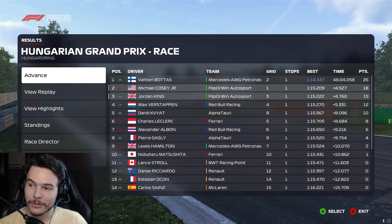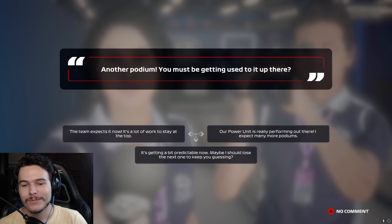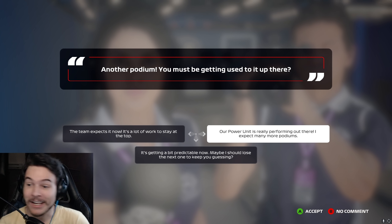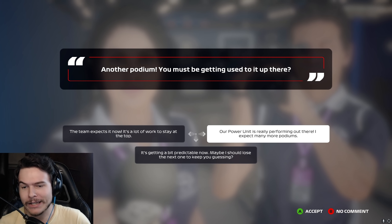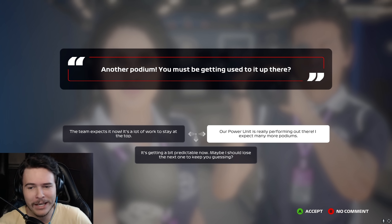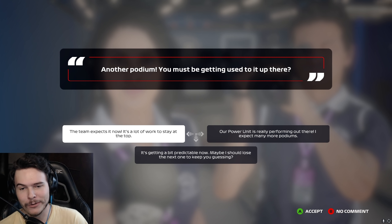P2, we'll take it. Another podium — I'm getting used to it up on the podium. The team says our power unit is really performing out there, but I don't think so — Bottas hit 12th gear and flew right by me on the straight. Post-race press interview: my team is ecstatic, I pay them to be ecstatic. I'm not concerning myself with the other teams. As for my teammate also being on the podium, I'm glad we're both there.